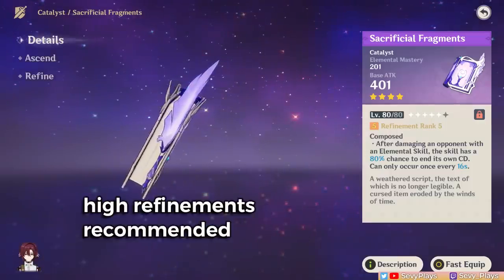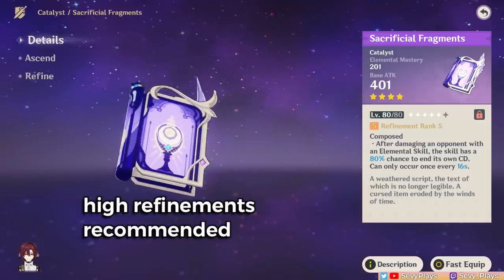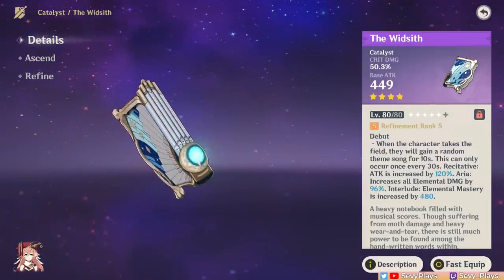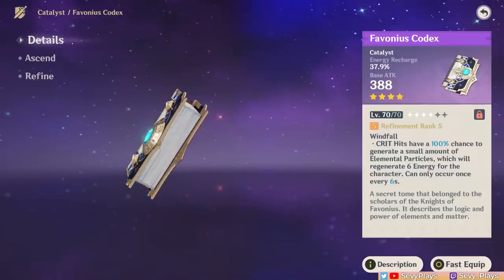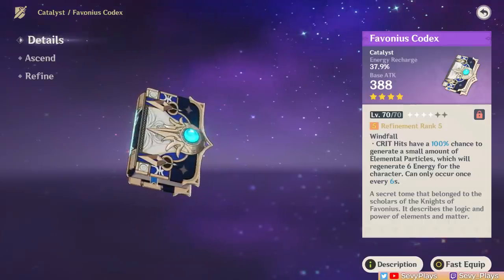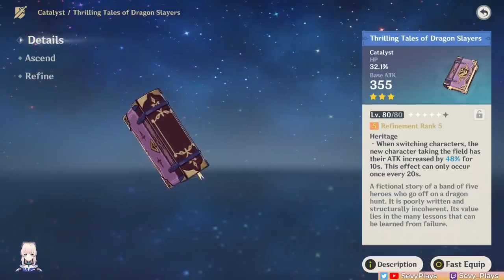For Heizo's weapon options, let's start with EM build choices. There's the Sacrificial Fragments which, when procced, will reset Heizo's skill cooldown — and since Heizo does like his skill a lot, he'll benefit from Sac Frags. Do note that when it resets his skill cooldown, get the stacks first before using it again. The Widsith is also a great option especially at high refinements, with the main caveat being the RNG and cooldown time. Thankfully, even if you don't get the EM buff, Heizo still makes use of either the attack or elemental damage buff even on an EM-focused build. The Favonius Codex, while not an EM weapon, is a great option for adding team battery utility and giving Heizo all the ER he'll need — just get a few crit rate substats from his artifacts. Thrilling Tales is the cheap but powerful 3-star catalyst support weapon; as long as Heizo has a teammate that can utilize the attack buff, it makes him deal lower personal damage but provides a huge buff to your teammate's damage.